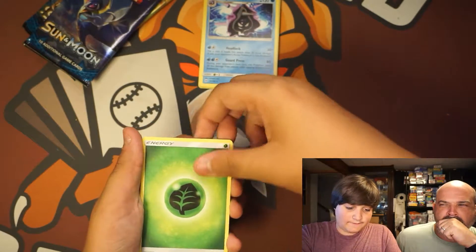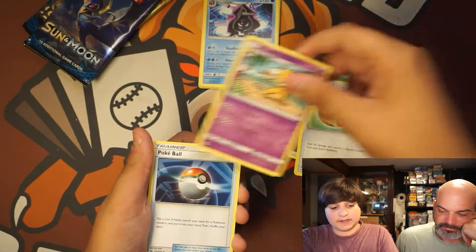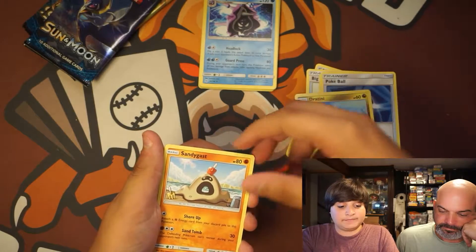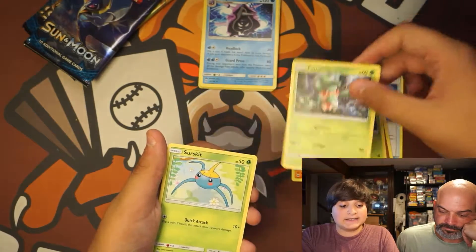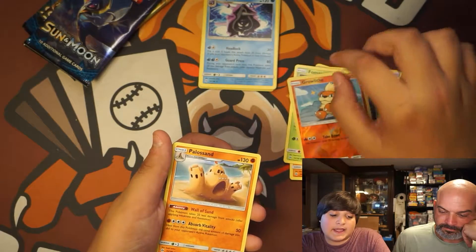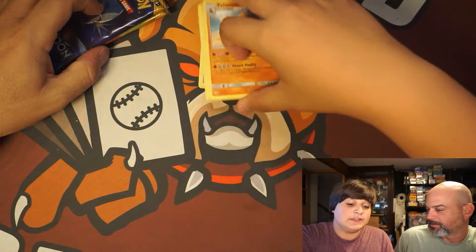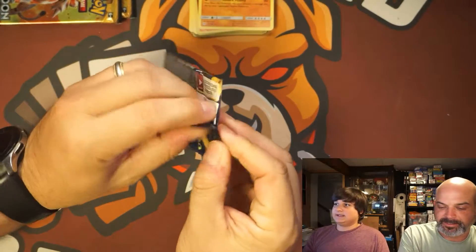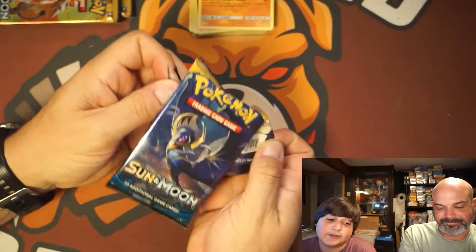Energy, Big Malasada, Hypno, Pokeball, Dratini, Sandygast, Morelull, Fomantis, Surskit, Reverse Holo Growlithe, and a Palossand — a sandcastle Pokemon. Two sandcastle Pokemons, just want to point that out: Palossand and Sandygast. Their shinies are really cool too.